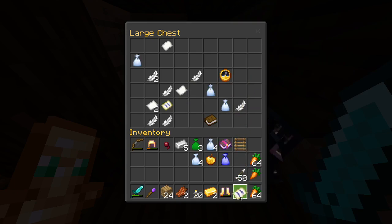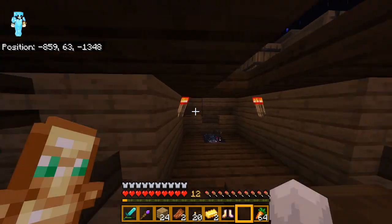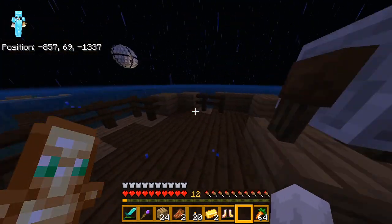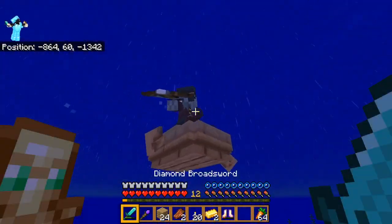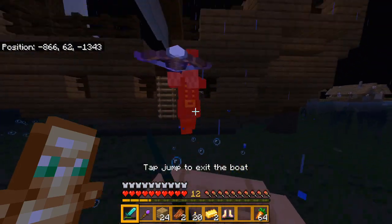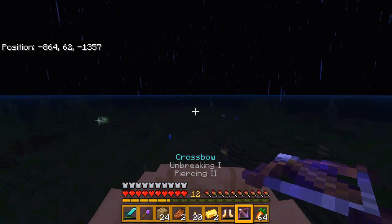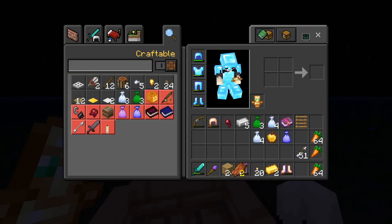I'm actually interested - do these work? They might work, but because everything is literally just oceans I'm not sure if they can spawn. Looks like they're just pirates - they're actually pretty tanky, they can take three hits. And a crossbow - I guess I'll hold onto it because I forgot my bow at home.